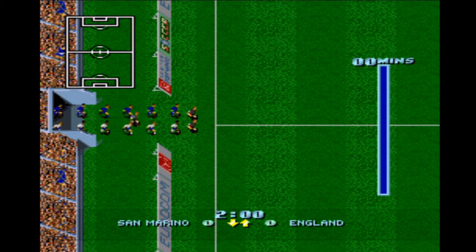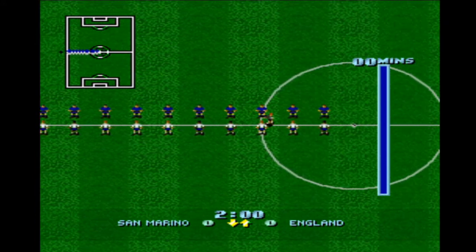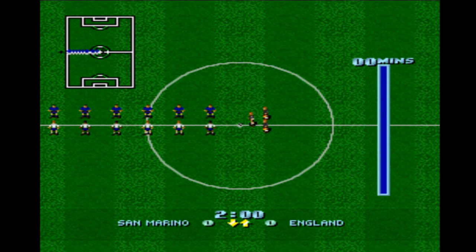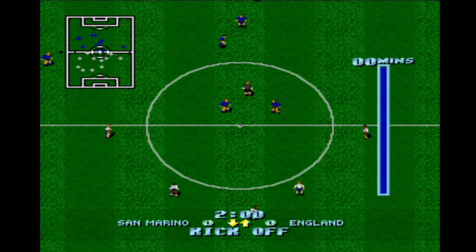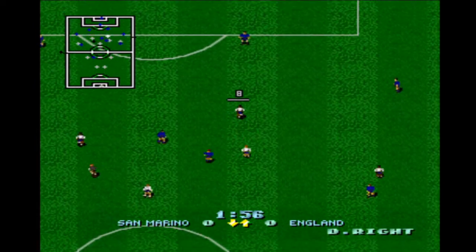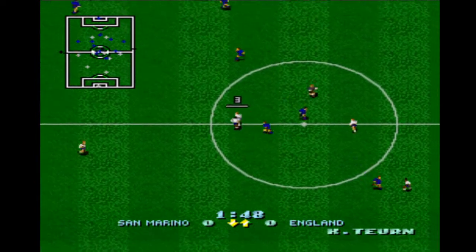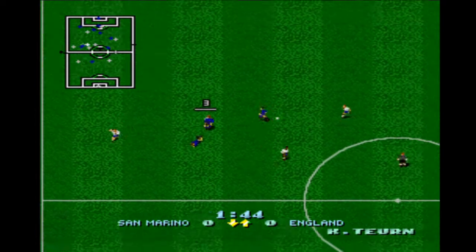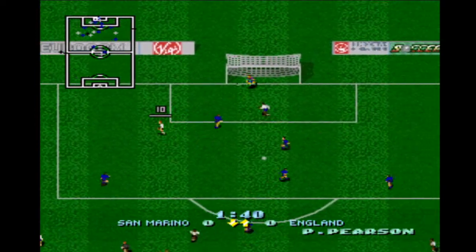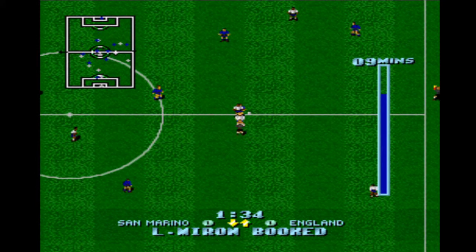I've zoomed it out because I like this view — kind of a Sensible Soccer style view. Guard of honor for the ref, obviously. Everyone does that at the start of the game; the ref comes to the center circle with his linesmen and we're ready to go. San Marino — that powerhouse of world football! The controls for this are pretty good. The only problem with this zoomed-out view is that it's tough to time your sliding tackles, so you end up giving away quite a few free kicks.